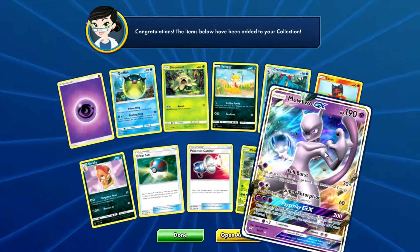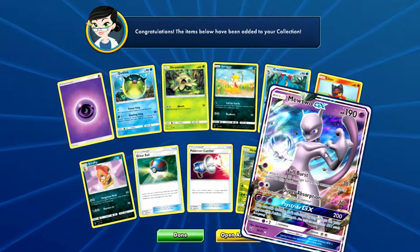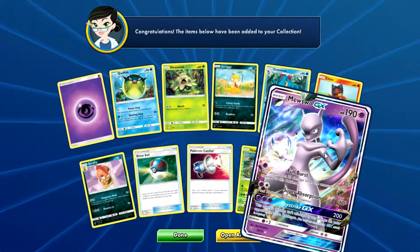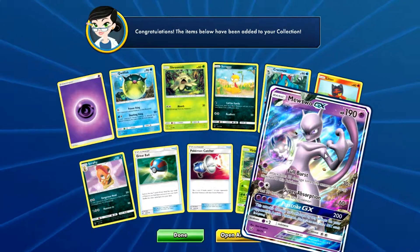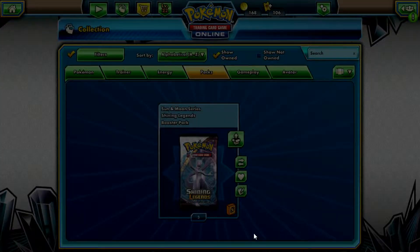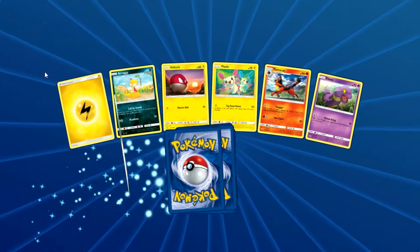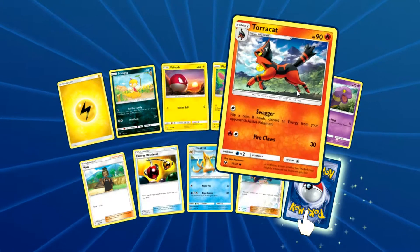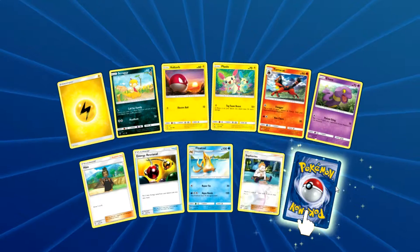Mewtwo-GX has Full Burst: 30 times the amount of energy attached to this Pokemon. Super Absorption: 60 damage, heal 30 from this Pokemon. And Side Strike GX: three energy for 200 damage — this attack's damage isn't affected by any effects on your opponent's active Pokemon. Very cool card. I actually have that in real life as well as the full art version. It's a good card — it is Mewtwo after all.